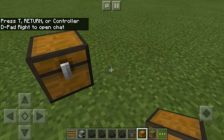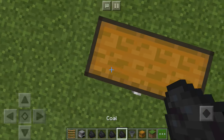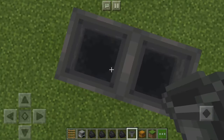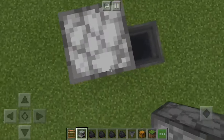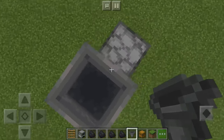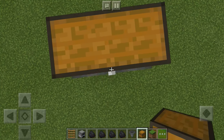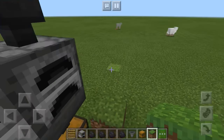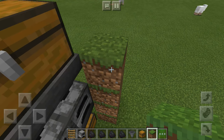First, place down a double chest, get on top of it and crouch, get your hoppers, jump and place. Then get your furnaces, jump and place. Do it on the other side too. Put your hoppers on top like that, and then place another chest on the very top.